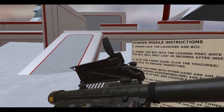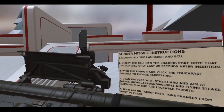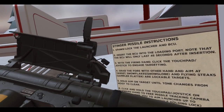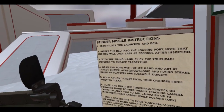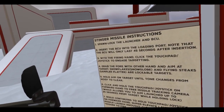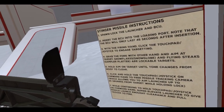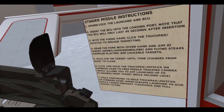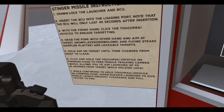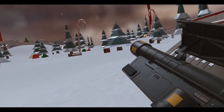With a firing hand, click the touchpad joystick to engage targeting. Alright, so on my right hand, which I'm holding it here, I'll click the thumb stick or the touchpad. Grab the fore with the other hand. Aim at target. Hold the aim on target until tone changes from noisy to clear. Click and hold the touchpad joystick on the forward hand to free the missile tracking camera — 25 degrees from target while holding lock. Super elevate the launcher to give the missile altitude and pull trigger to fire.